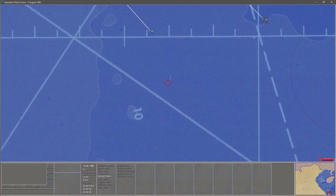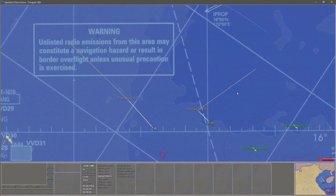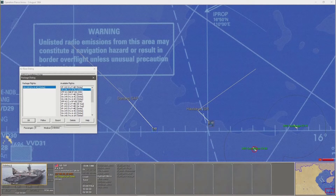In the lower right of the map you'll find the USS Constellation. Double-click the Constellation to bring up the airbase dialog. I'm going to use the Skyhawks in flight VA144 to be the leaders of the package. Then select Package.